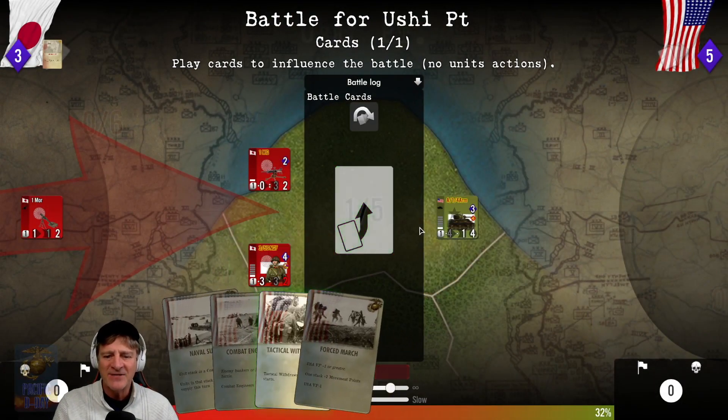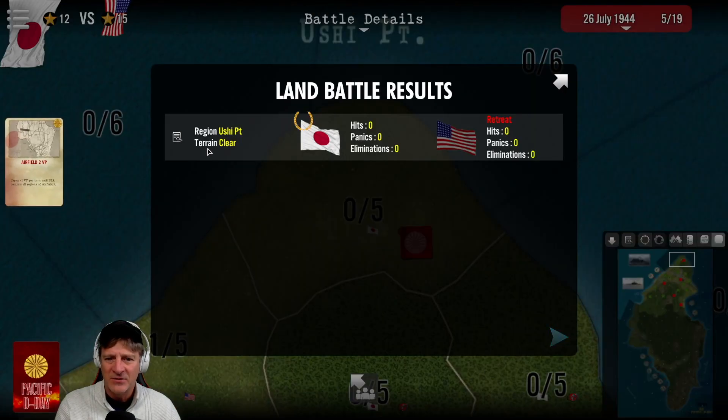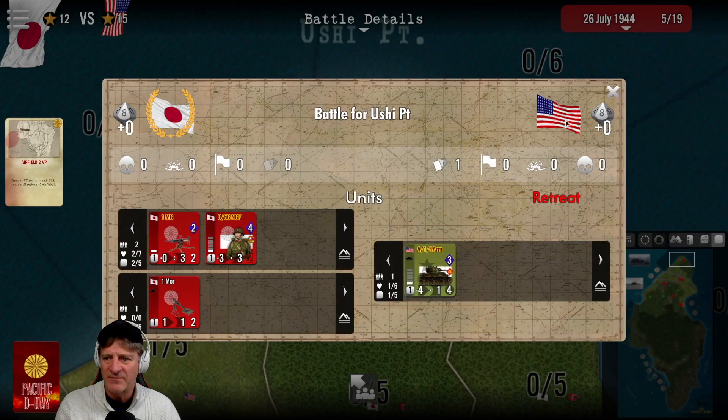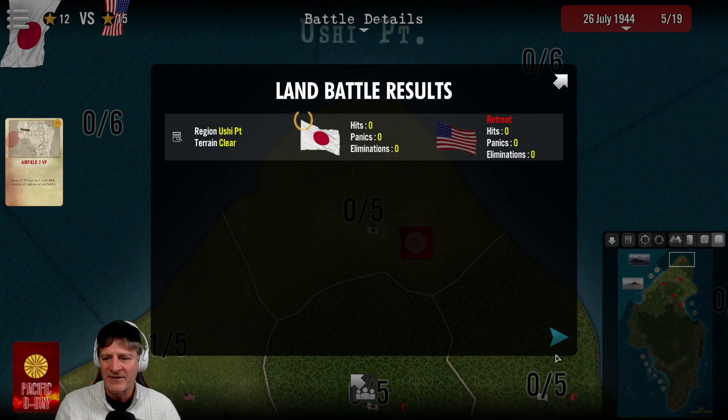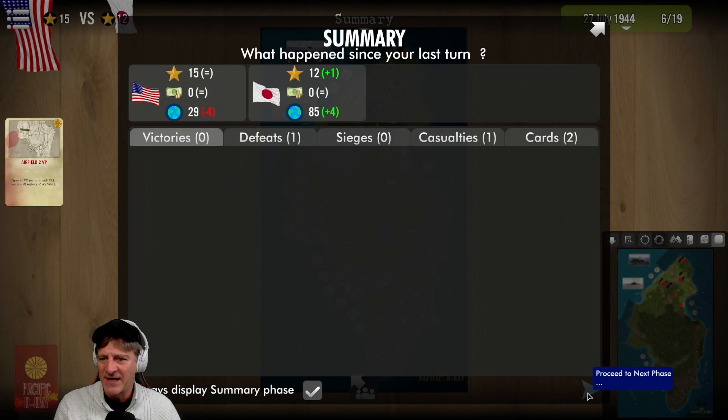Battle for Ushi Point - the Japanese are attacking our tank. We play the tactical withdrawal card and get out of there. We just retreated, giving up that ground, but we don't want to lose our armored units.